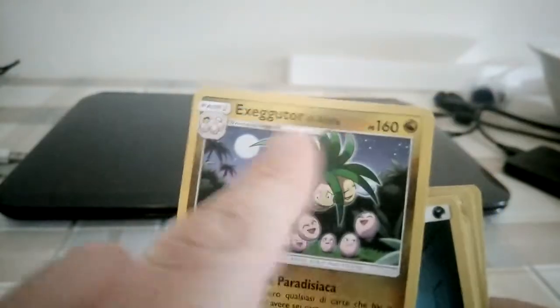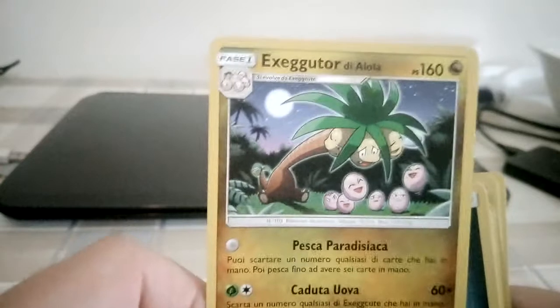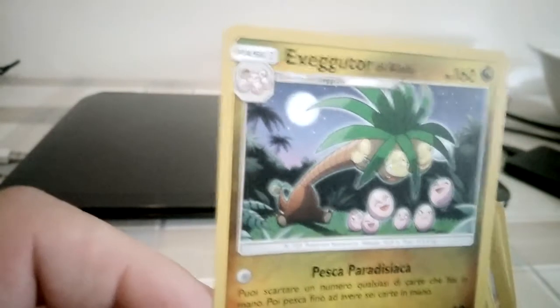This is an Exeggutor — sorry, but my text is written in Italian because I'm Italian. This is an Exeggutor, not bad art, but I don't like it too much. It's a good Exeggutor anyway.